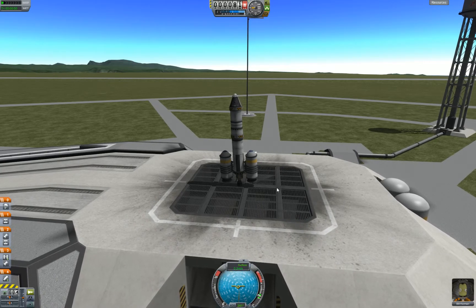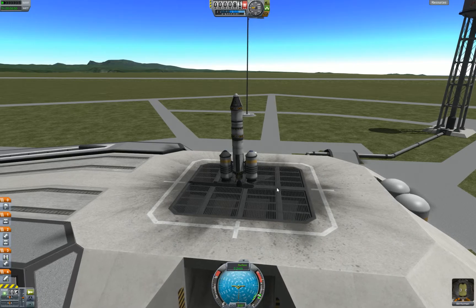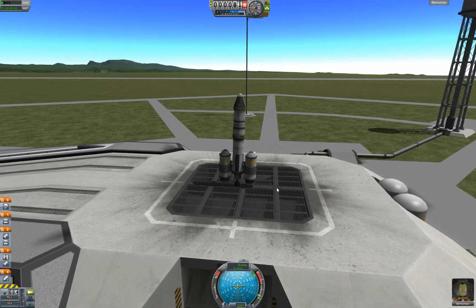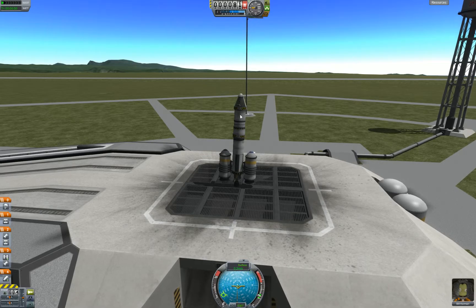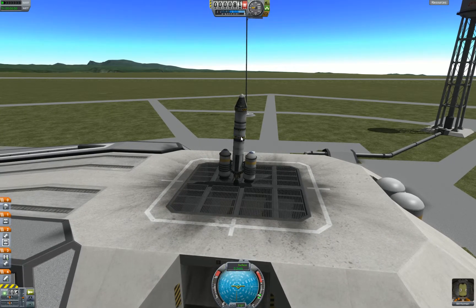I probably should have used a gantry for this. This wobbling seems to be getting worse. Anyway, this is a really simple rocket which I'm going to put into orbit, hopefully, and not make a total fool of myself. I think it's going to fall over before I launch because I'm talking.